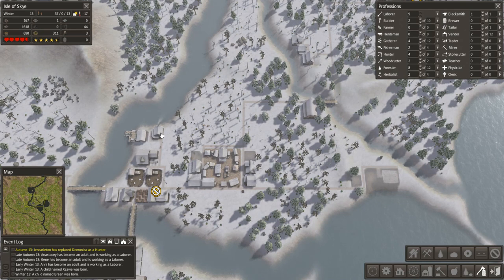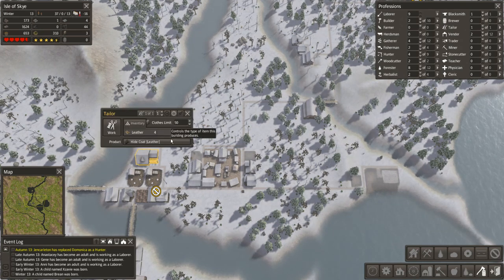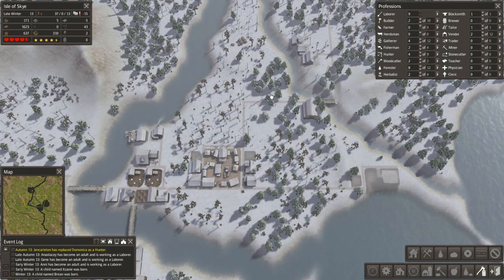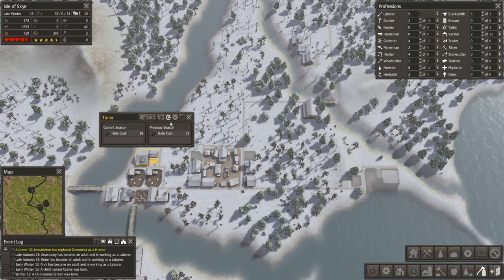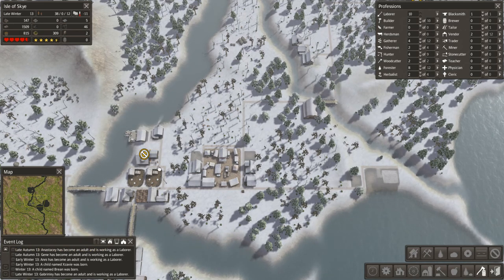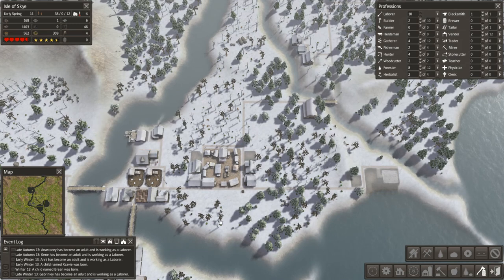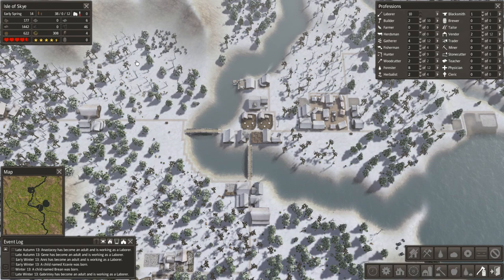We've got clothes and tools — tools are good, we're up around the 50 limit. Clothes production is lower, which I think is more to do with a shortage of leather than anything else. Yeah, he's short on leather. If we get some cows we'll put in a pasture over here, maybe even a couple of pastures.